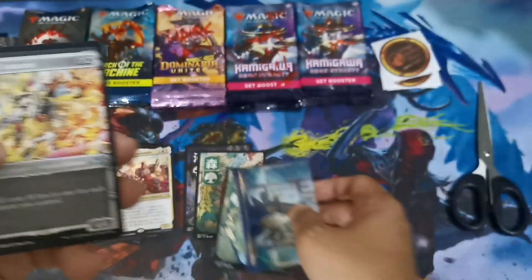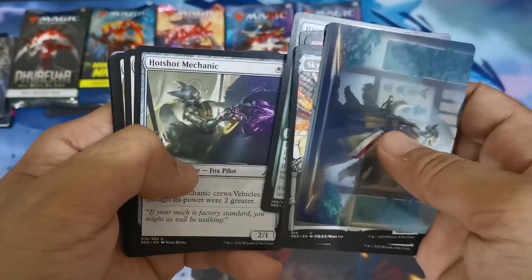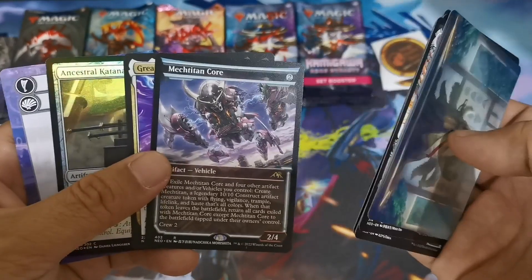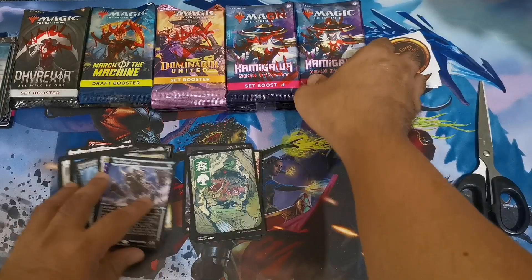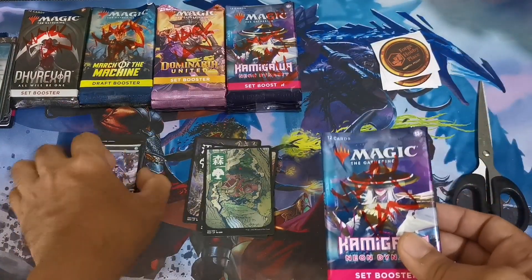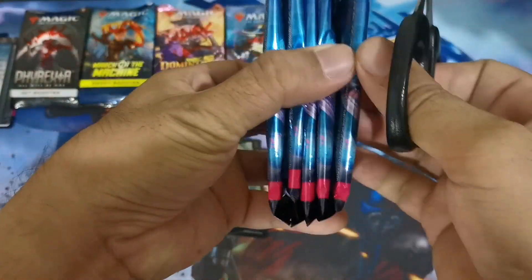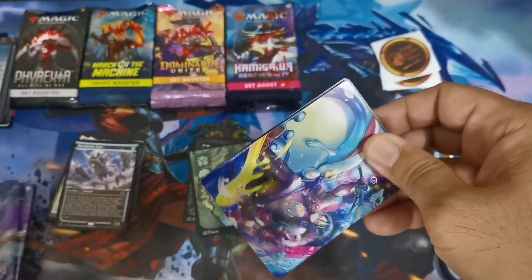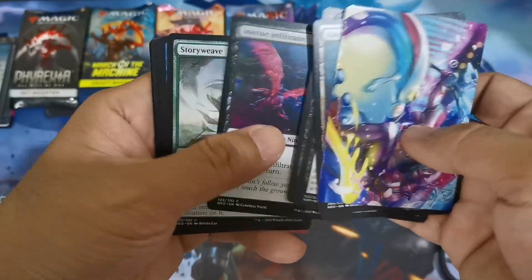Next we have three rares again - Jokka Trainee, Board to Drive, and oh my, Titan Core is nice! And a regular Grisfang also, so this is the showcase frame version. On this pack before we go with our pack war loots, I think this is the promo again - five packs for one two - so that's pretty much the value there.